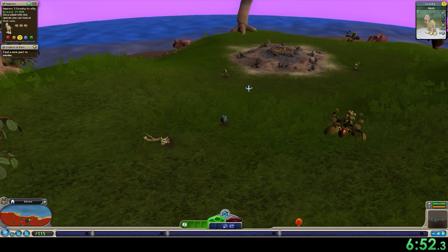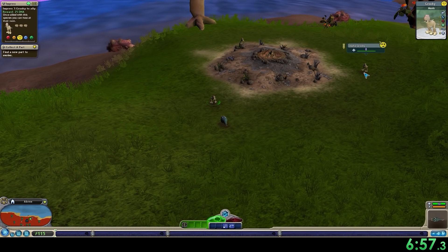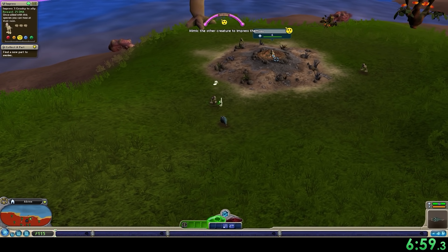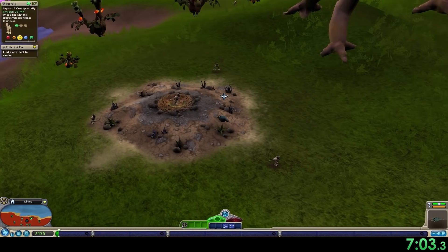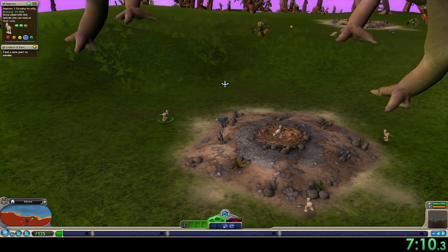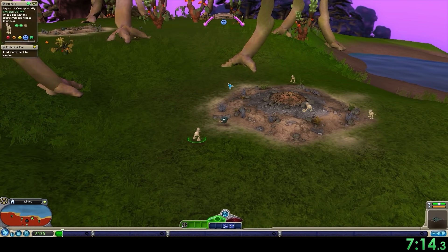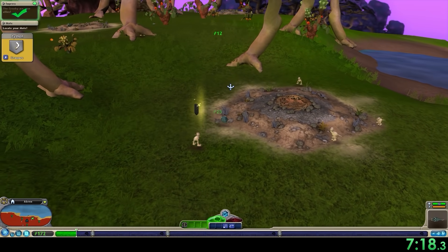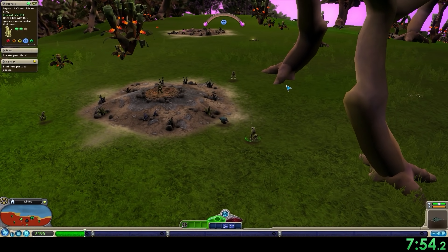At the start of creature stage, no matter what you're doing — a speedrun, easy mode, hard mode, casual runs — you always want to ally the first two nests. These early level one creatures will always only have level one sing, so even our unevolved creature can still match the Simon Says. Allying the first two nests will give you enough DNA to pass the first level one part of creature stage. We're going to slither on over to the second nest and cut forward to the end of this nest.